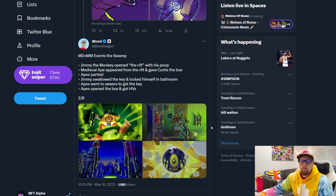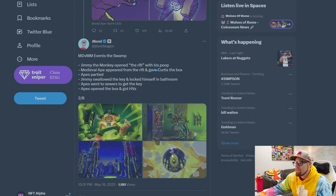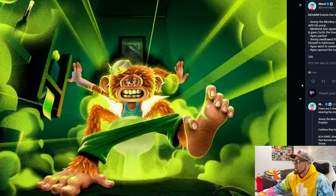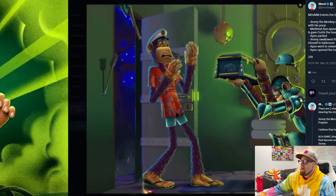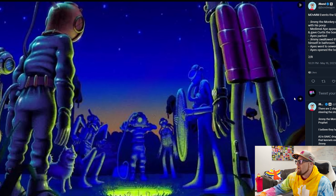So these are what we know so far. Jimmy the monkey opened the rift with his atomic stuff. Then a Medieval Ape appeared from the rift and gave Curtis a box. The apes were partying, having a good time, pounding them back. Then Jimmy accidentally swallowed the key and locked himself in the bathroom. So they went into the sewer to get the key. And then the apes opened the box, and they got the Heavy Metals.